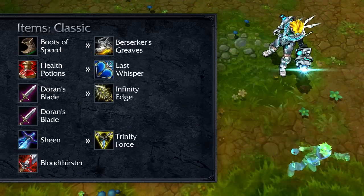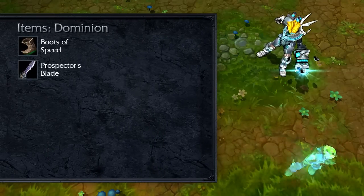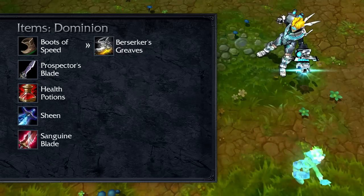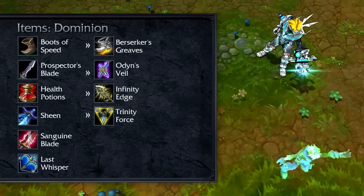If you're having trouble surviving fights, take Banshee's Veil. In Dominion, open with Boots of Speed, Prospector's Blade, and health potions. Take Berserker's Greaves, Sheen, and Sanguine Blade. Upgrade to Trinity Force and grab Last Whisper, Infinity Edge, and Odin's Veil for late-game items.